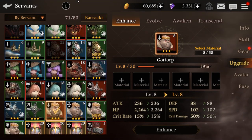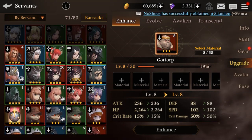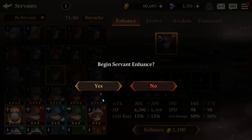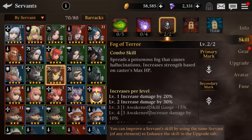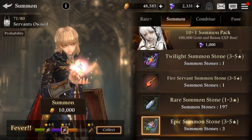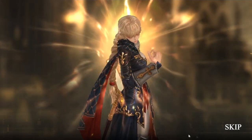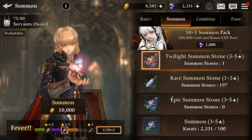Seems to be it for now — wait, hold up, no it's not. Wait no, stop it game. Alright, so that skill was maxed out. Her ultimate or combo skill — whichever one you want to go for. Four more summons for the epic ones — come on. Last one. Okay, I was getting too greedy.